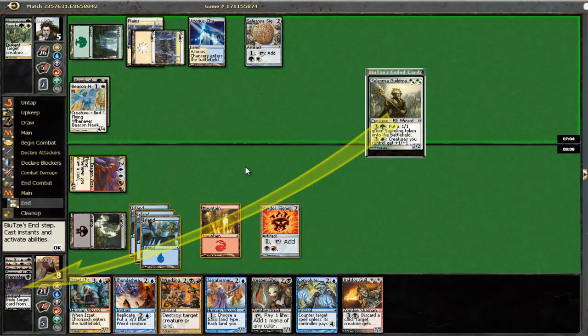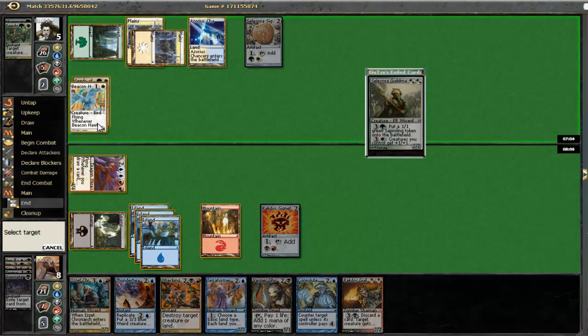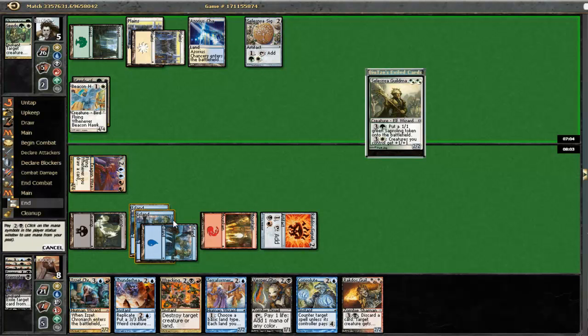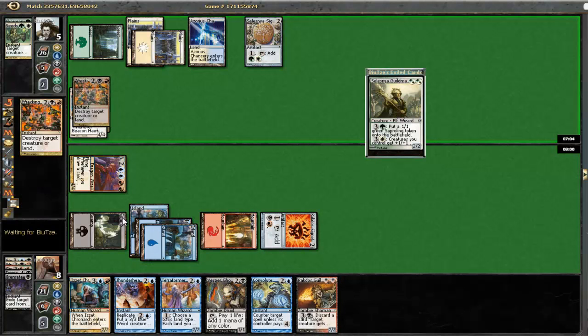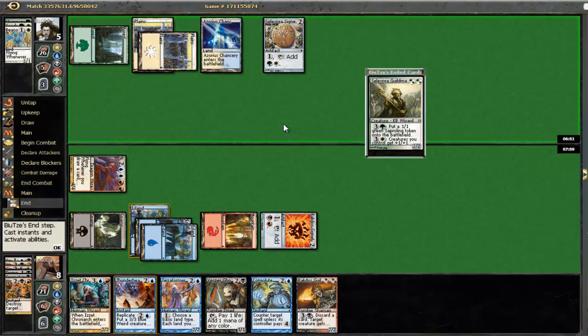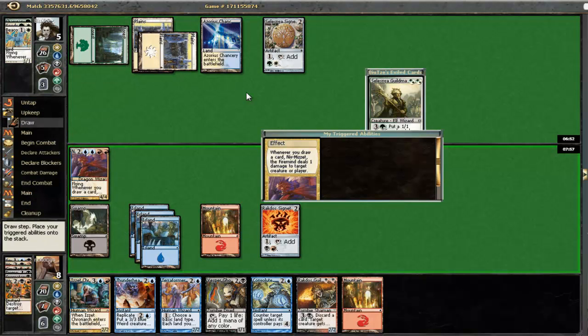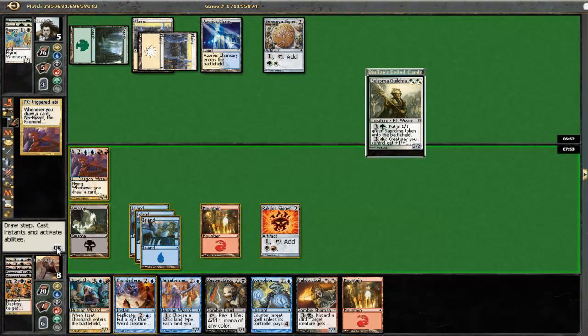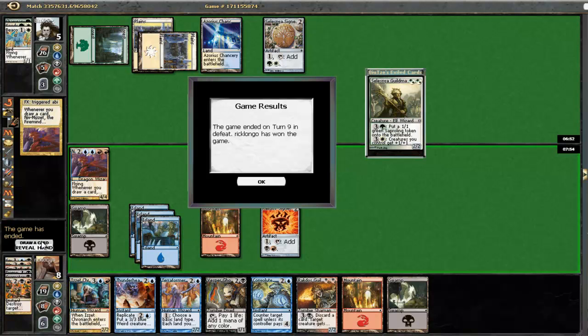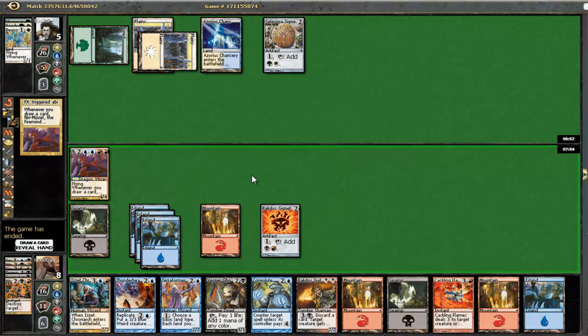Let's do one more damage to his face and I wrecked his Guildmage. Look at that. So I think at this point it's correct for me to Wrecking Ball his guy, since I'll be able to do exactly five damage to him and have Convolute mana up. Destroy his Hawk, deal one damage by drawing a card here, and have Convolute to counter whatever he does. Let's deal one damage to his face. Alright, he just conceded. Alright, this was certainly much better than my previous game.